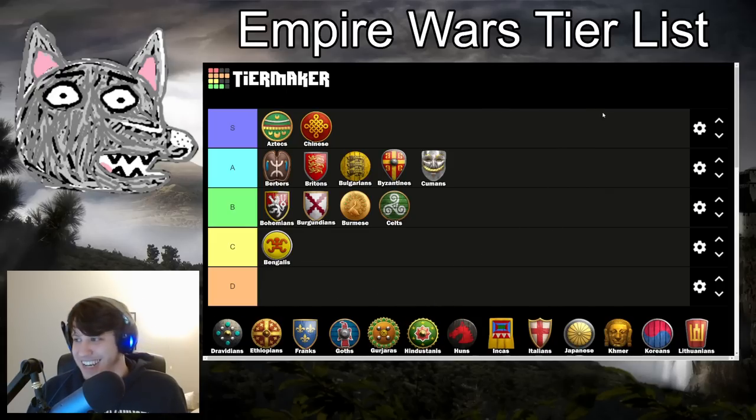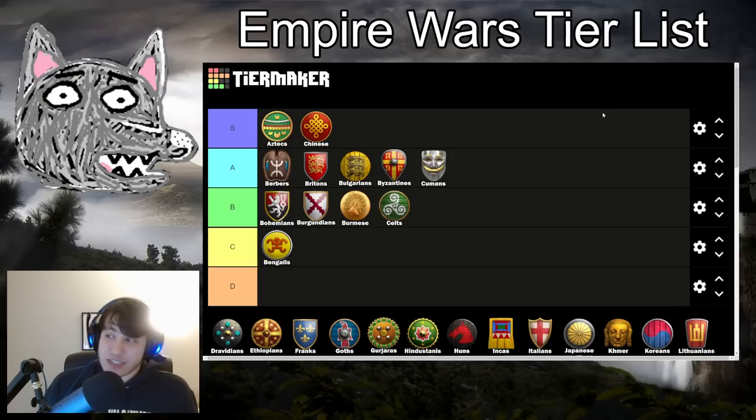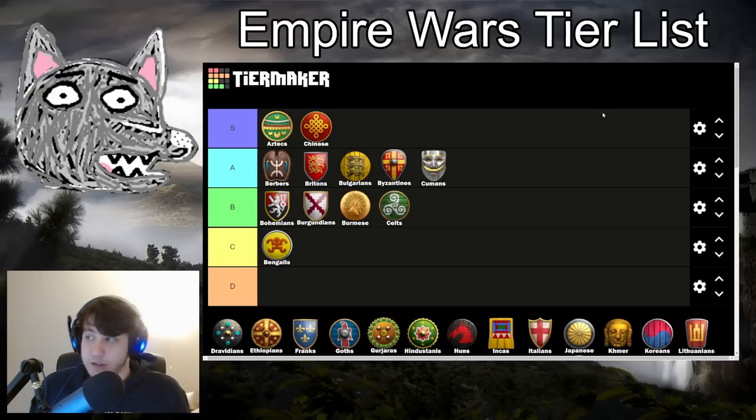Cumans are going into A tier — another civ that likes to skip the Dark Age. You get the discounted archery ranges and stables right from the very beginning, and that means you can apply a ton of pressure. Just drop two ranges super fast, pump out archers, and keep the aggression going. You have great mobility — archers and knights in mid-game really effectively. Empire Wars is kind of the anti-clown game mode, so we're not going to see as many infantry or monk plays. It's going to be very focused around archers and cavalry — the bread-and-butter Age of Empires meta — which is what Empire Wars pushes players towards given how open and aggressive it is.